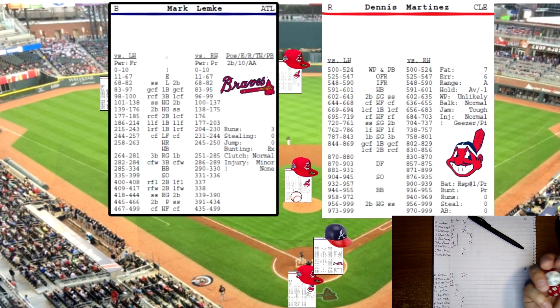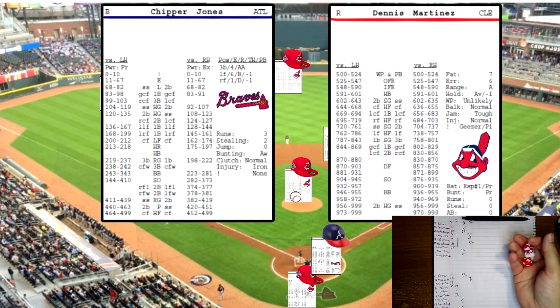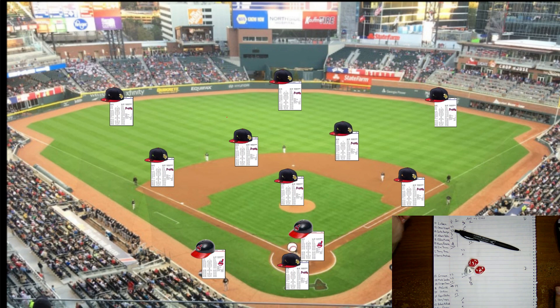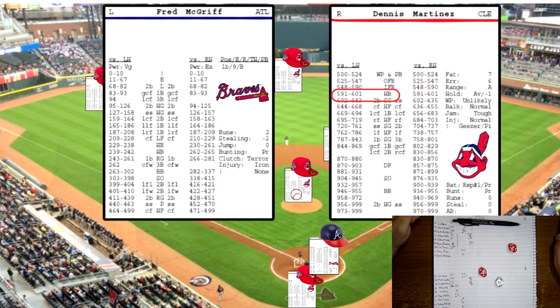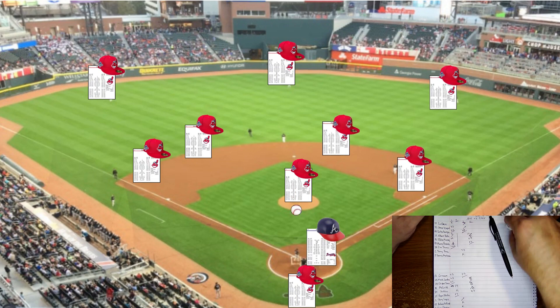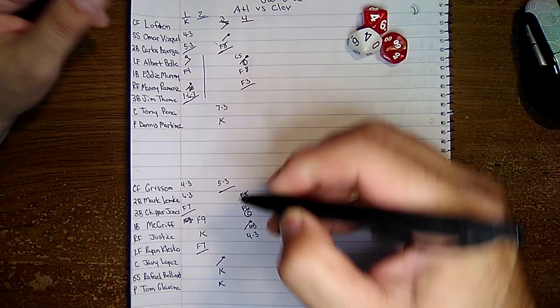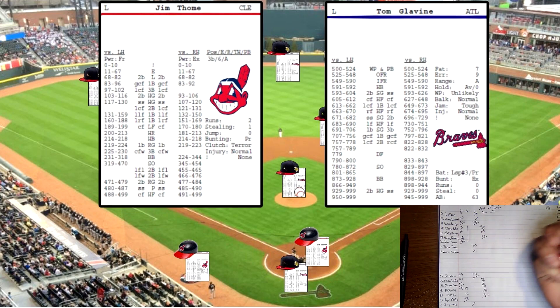Bottom of the fourth, Dennis Martinez going seven innings. Lemke up, batting left, rolls 438 against a righty — high pop-up to center, Lofton makes the grab. Chipper Jones rolls 441 against a righty — pop-up to Vizquel for the second out. McGriff up, rolls 601 off the pitcher card — hit by pitch, walks to first. Justice up with two outs, rolls 604 against a lefty off the pitcher card — slow grounder to Borrega, who fires to McGriff for the third out. Still 0-0 after four.